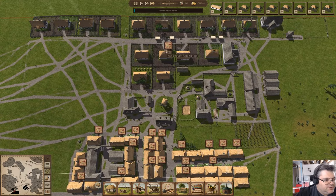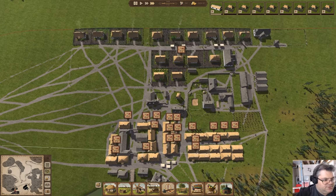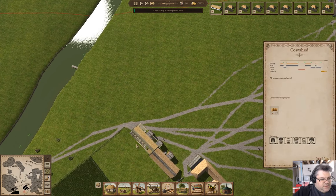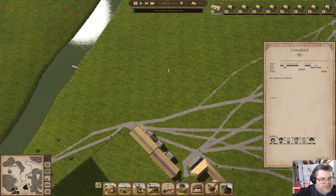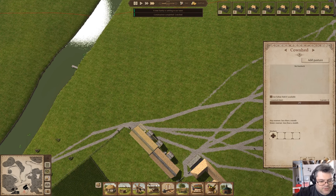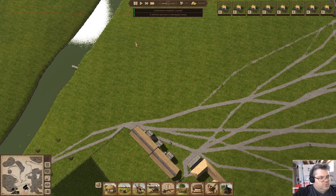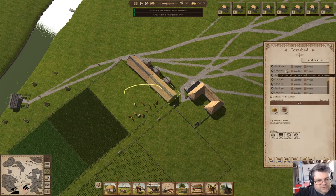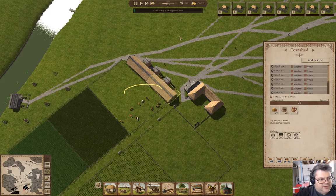That's pretty much what we need there. The food variety issue is obviously an issue. I will adjust the situation here and here, and we'll hire the workers there as well. There's our cattle — in this one we've got a bull, which means the cattle should breed.